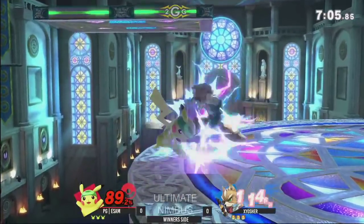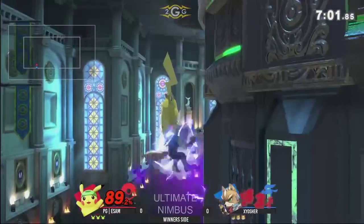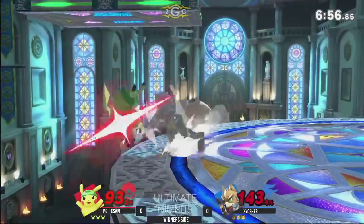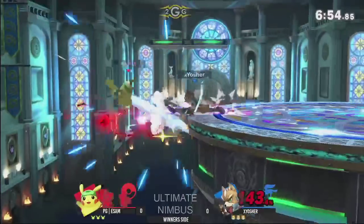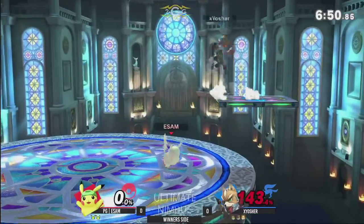There was a delayed nair that actually caught Exyosher off guard. Great tech! Exyosher going to be able to get back to stage, and now punishing Esam with the ledge grab and then a down flash from Ex. That two-frame was sick, coming in from Exyosher.